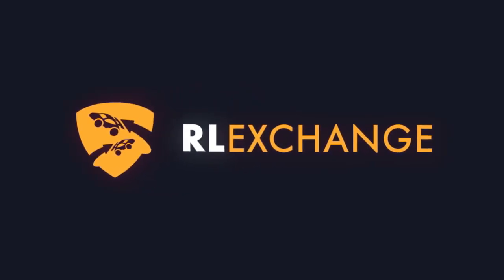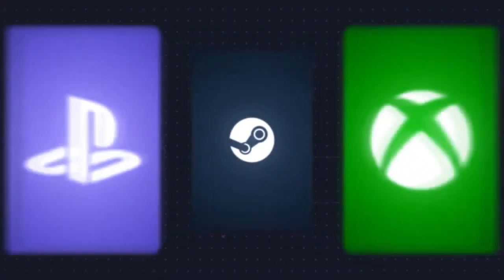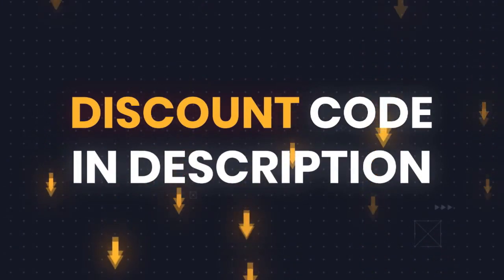Do you want to upgrade your car in Rocket League? Then look no further than Rocket League Exchange. On this site you can buy and sell Rocket League items. They also have the cheapest and most reliable prices on the market and the fastest delivery time around. Make sure to use code MYSTIC at checkout for a discount. There is a link in the description.